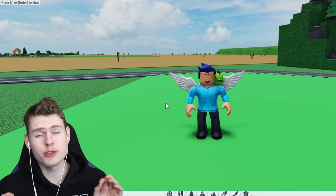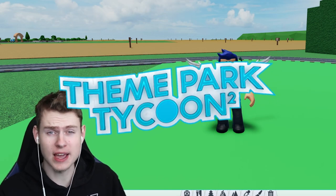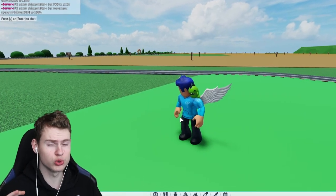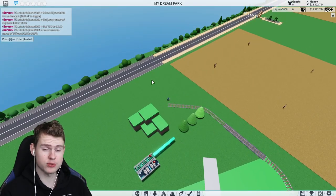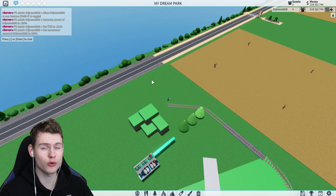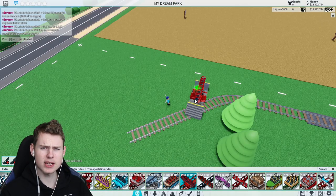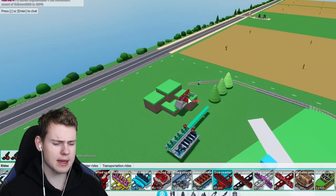Hello everyone, this is episode 33 of building my dream park in Theme Park Tycoon 2. We got the new drop and elevated tracks and I am planning to use those. We have this corner where I am planning to build today's new roller coaster. We are going to build the next roller coaster for my dream park — I was thinking the dive coaster.